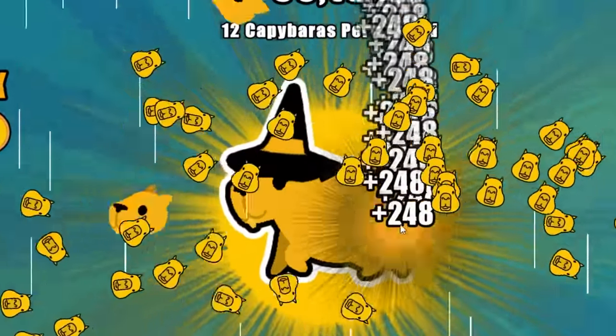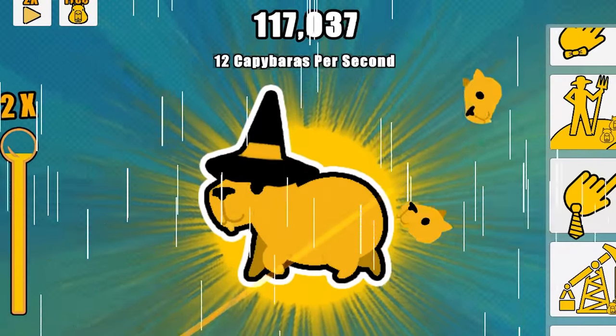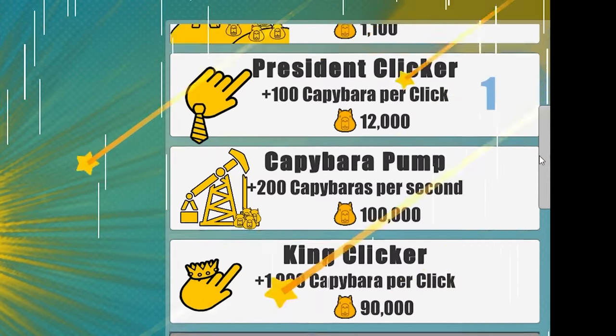So now we run the auto clicker. I'm almost at 100,000 capybaras — just like that. Yeah, auto clickers are cheating and I don't care. Let's try to get each of these upgrades to level 99. That's the goal — every single one at 99.